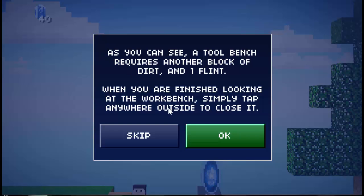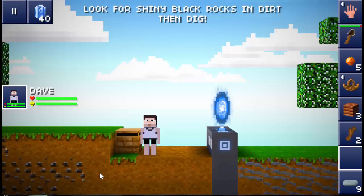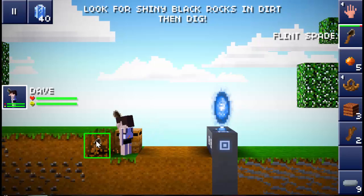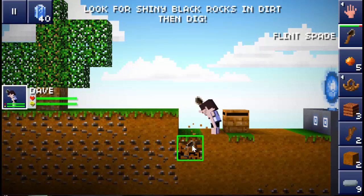Woodworking bench. As you can see, a tool bench requires another block of dirt and one Flint. When you are finished looking at the workbench simply tap anywhere outside to close it. I'm not gonna read that — let's just use our Flint spade to grab this and that and let's grab some Flint.